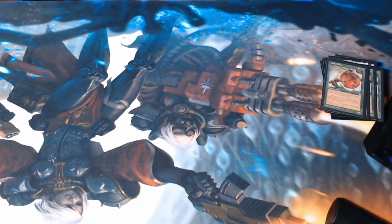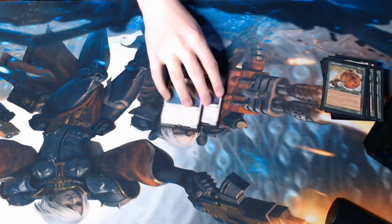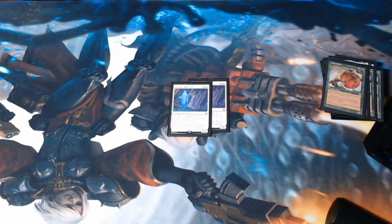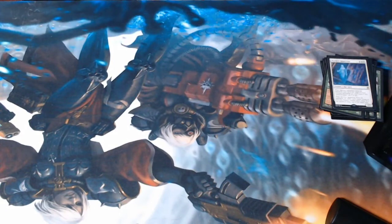Some decks run three, but I'm running two Skyclave Apparitions. These are Heliod's main deck removal for things like Collector Ouphe, Stony Silence, or anything that disrupts Heliod — this is the main deck way to get around them. Again, three mana, so you've got time if you remove something early, but it's not going to stay forever. It can be Collected Company'd in, remember that — all creatures except one.